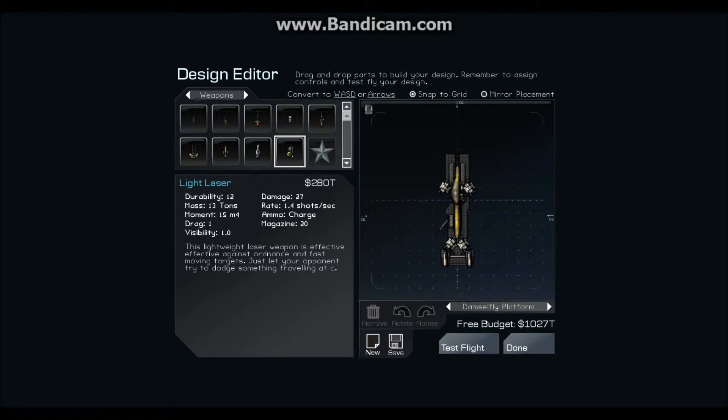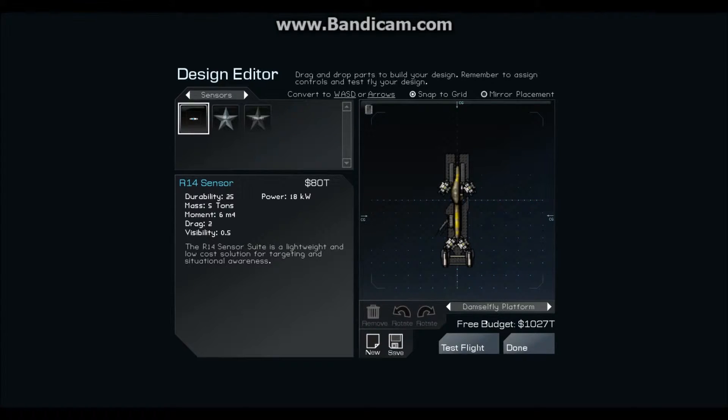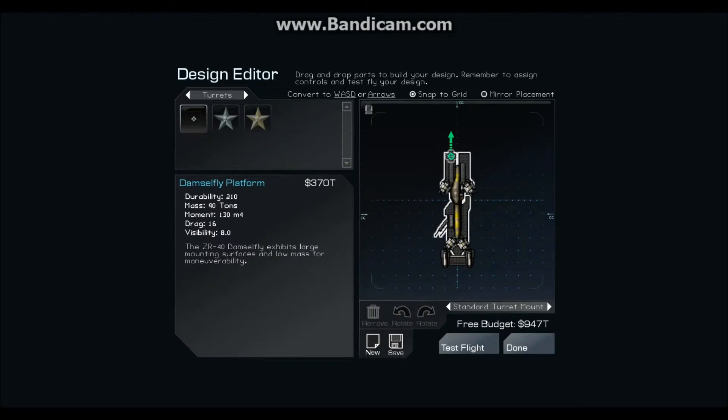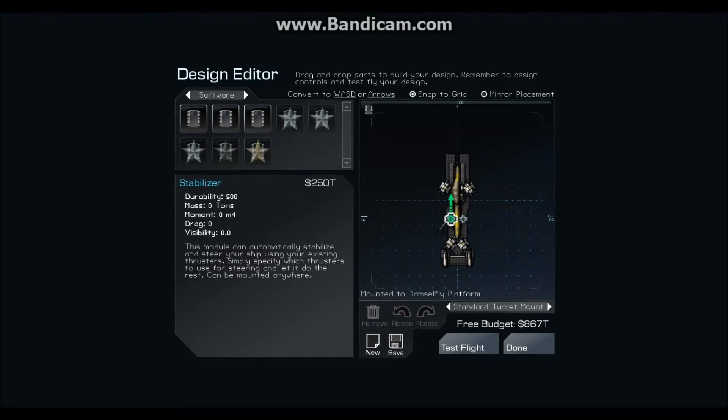So we may not do that. Let's try the lasers and see what kind of damage — I've got an idea, let's do turrets. Two turrets. Let's put them on the back so they're kind of out of the way.